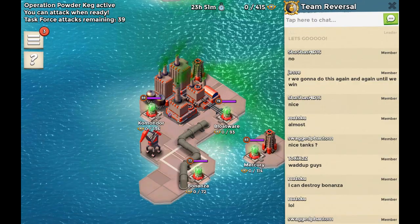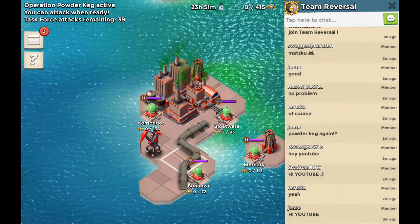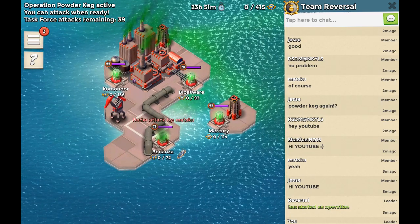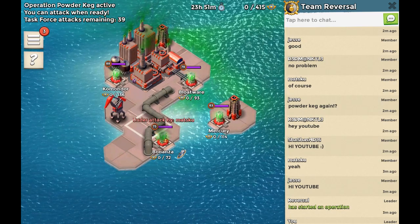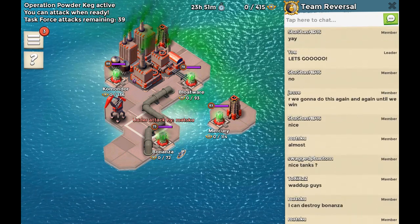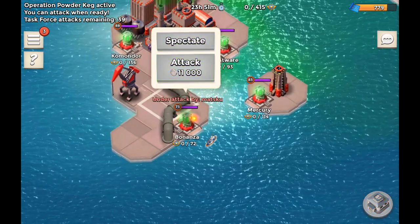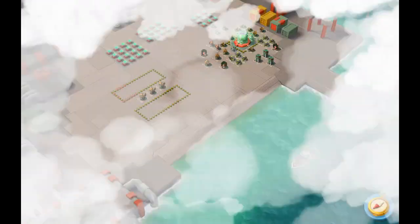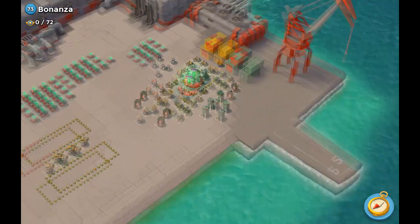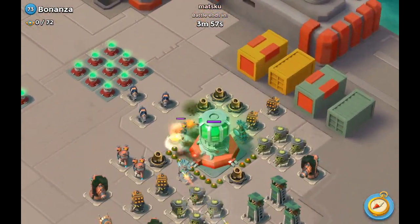Let's go. Let's see what they're all saying in here. Join Team Reverse — so they're all talking. Powder Gag again — yes, we did Powder Gag yesterday as well, but I didn't record it, and it's supposed to cover every single task force operation in Boom Beach. So let's just see what Matsuko is doing — a relatively high level guy in our task force who hasn't done anything up to this point. He might have initiated the attack on accident, I'm not entirely sure.